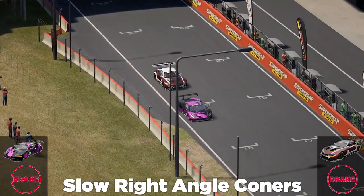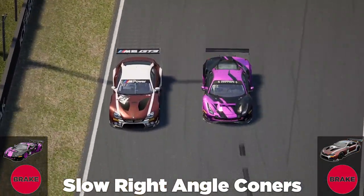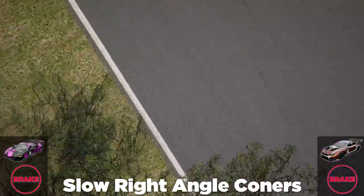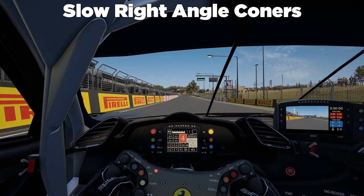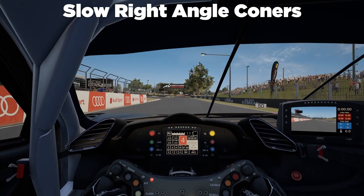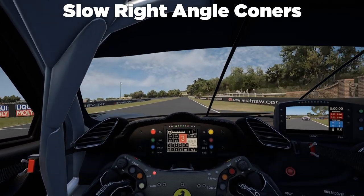Defending is similar to overtaking, just that we're the car ahead this time. The car behind is coming up to us pretty quickly, so we pull to the inside and try to keep our car. Coming down to the onboard, seeing the car behind moving to the inside, spotting the braking boards and planning our braking point. Ideally we want to brake at the normal braking point so we don't outbrake ourselves and lose the position altogether. Keep the racing line and successfully defend the position.